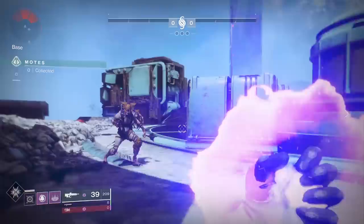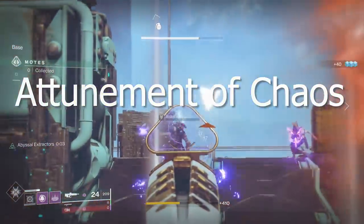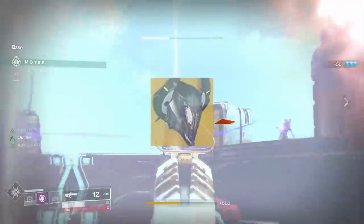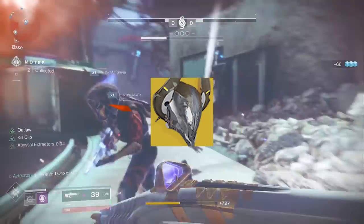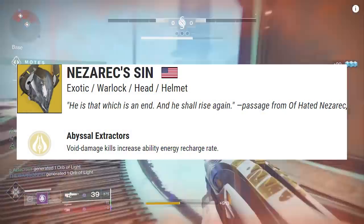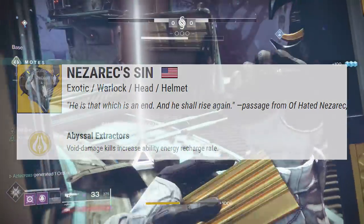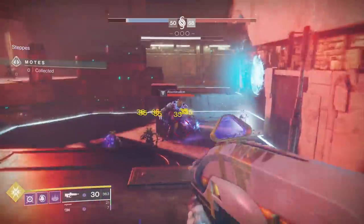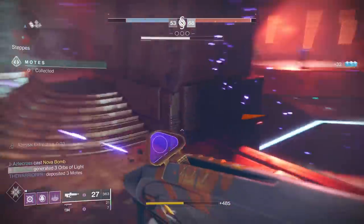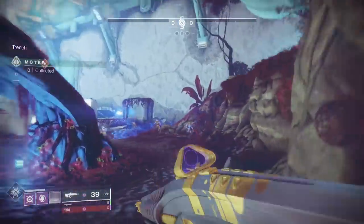First on this list is the Warlock class, and I'm rocking Top Tree Voidwalker. A lot of good things are about to be synergizing here. I'm rocking the exotic Nezarac's Sin — an exotic Warlock helmet — which grants you the exotic perk Abyssal Extractors: Void Damage Kills increase Ability Energy Recharge Rate. This applies to Void Ability Kills and Void Weapon Kills. I personally use Inaugural Address to keep chaining those Void Kills, and you can see my abilities coming back faster.